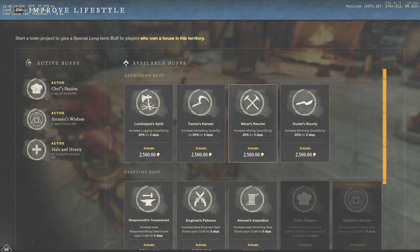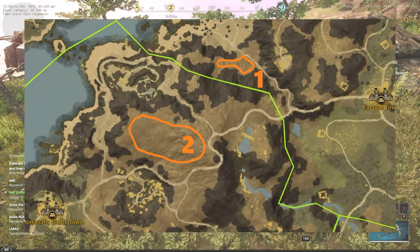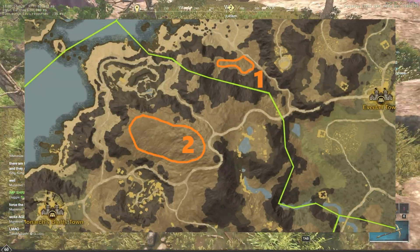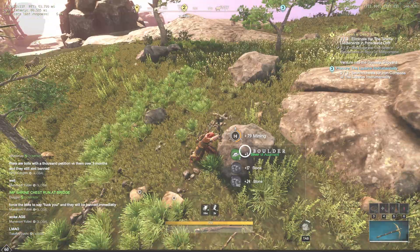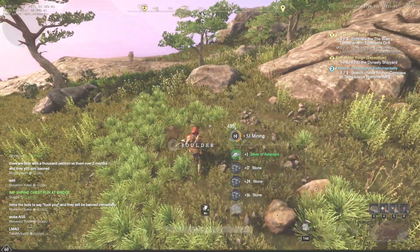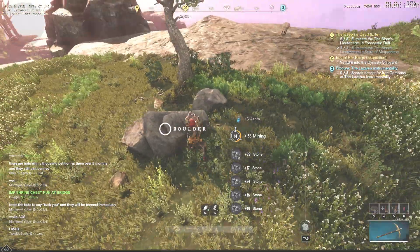But even if those buffs are not available, it's not a problem — I will be mining without them. Here are two good spots to mine boulders. I will be farming at spot number 2, not far from Monarch's Bluff, because I won't have any bonuses there and I don't use the storage in that settlement. You can find decent spots pretty much anywhere — just check the dark brown areas on the map.